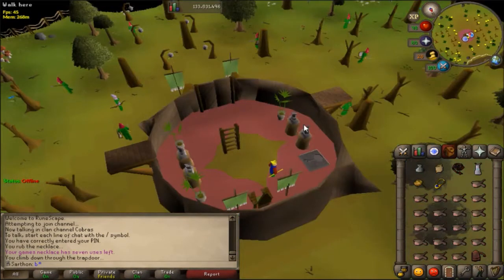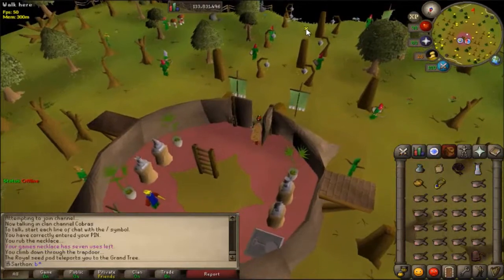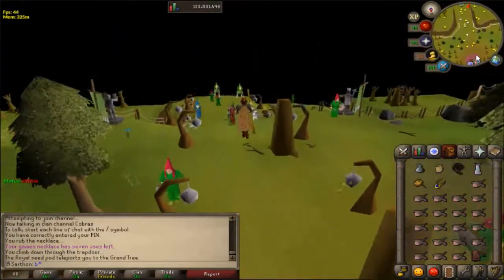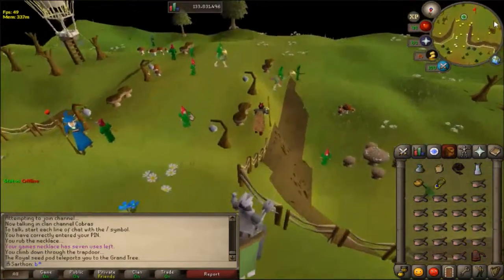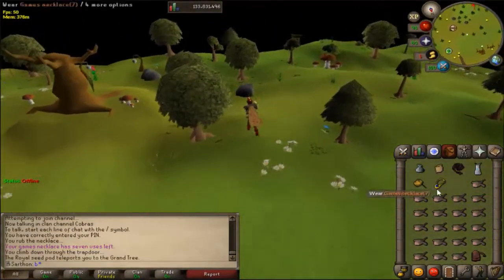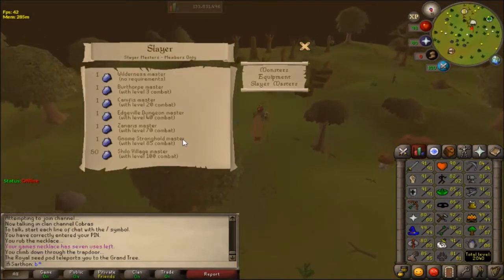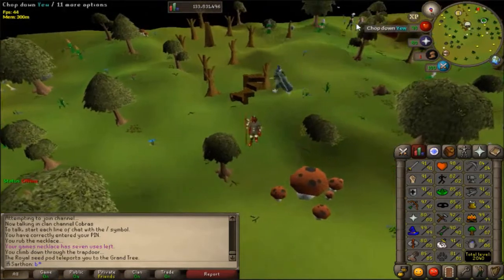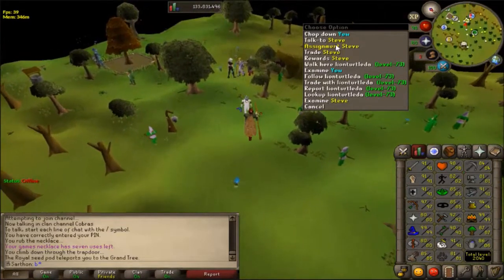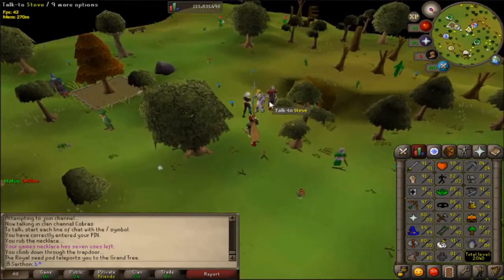All the Slayer masters shown so far can be used from level 1 Slayer — you don't need a high Slayer level to get assignments from them. The next master requires 1 Slayer and 85 combat, and is located at the Gnome Stronghold. The master's name is Nieve, but if you've completed Monkey Madness 2 your master here will be Steve instead. Both require 85 combat.